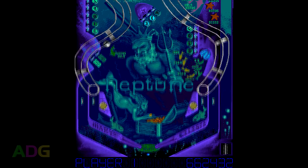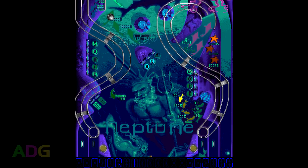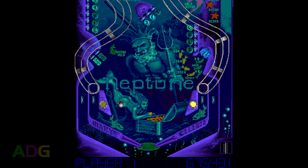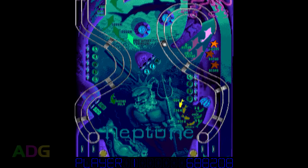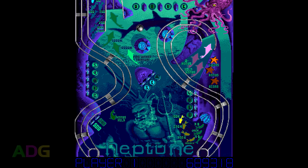Unlike the original Pinball Dreams, Pinball Dreams 2 was developed entirely by SpiderSoft without any involvement from Digital Illusions, and it was made exclusively for DOS, being released in 1994. I'm not entirely certain why this never made it onto the Amiga, but feel free to post details in the comments section. The four tables for this pack are Neptune, Safari, Revenge of the Robot Warriors, and Stall Turn.